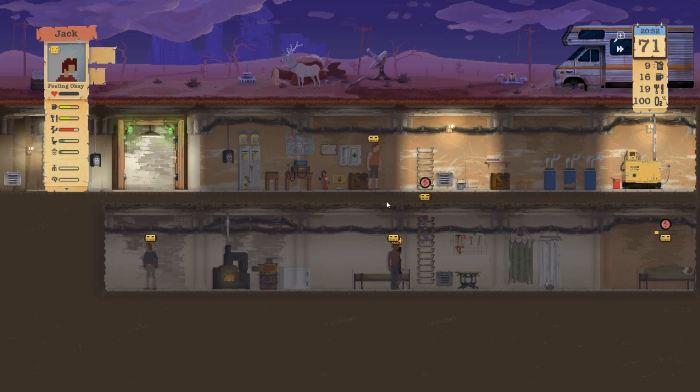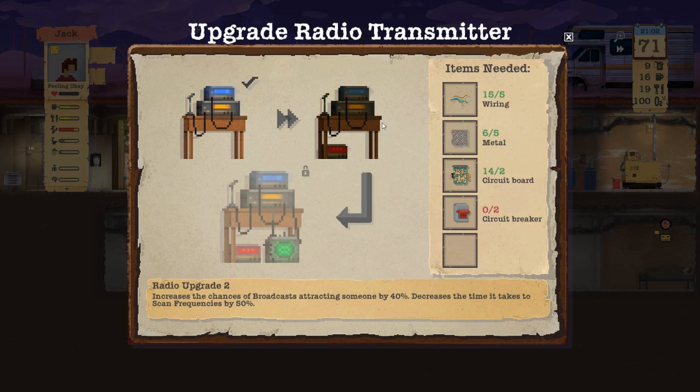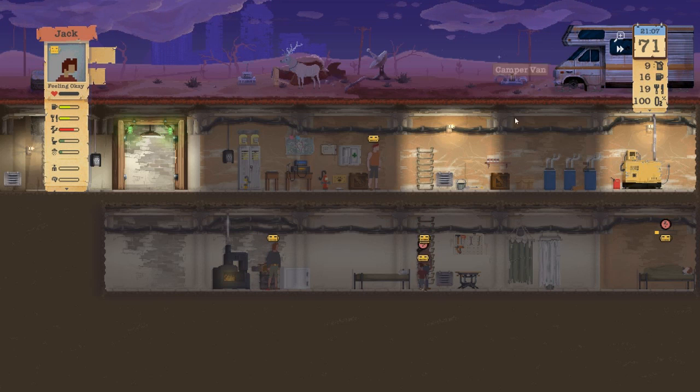Let's check out upgrades on the radio, because we never do this one. We had two circuit breakers — we could upgrade it to level 40%. Attracting someone by 40%, decrease the time it takes by cutting it in half. We need that — circuit breakers, you just made the list.